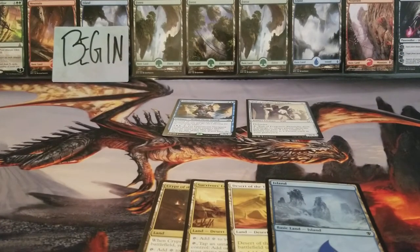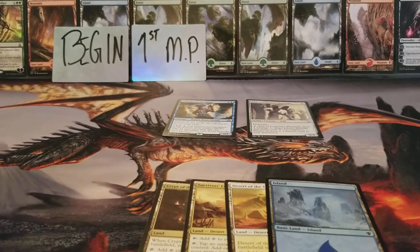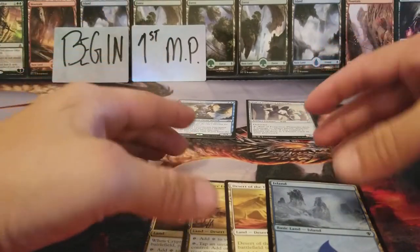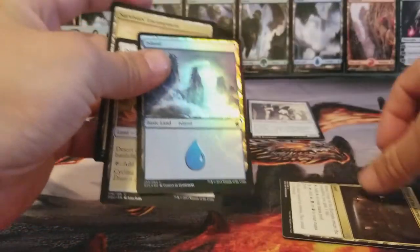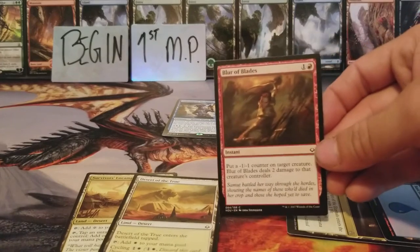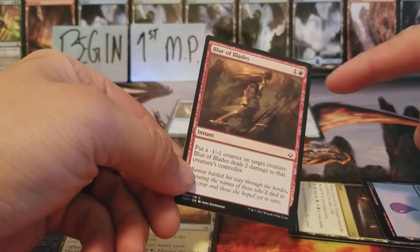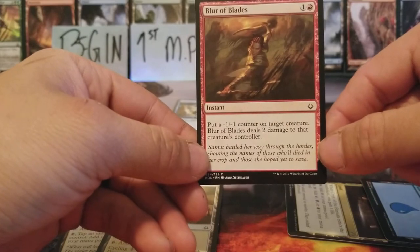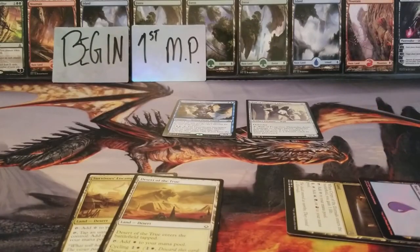The next step after you untap everything and draw your card is your first main phase. Your first main phase is where you can cast spells. That's where I'm going to be like, okay cool, I'm going to tap one red and then one of any color, and then I'm going to cast that one spell that cost one red and one of any color, and then you read the card and it tells you what it does. You have to tap that mana in the top right to be able to cast it, and then the card tells you what it does.